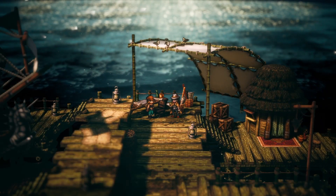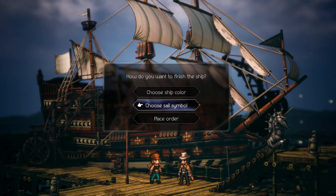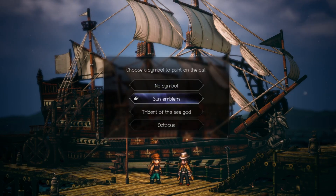After all the cutscenes and storylines, Terry will offer you to sell her unfinished ship for 100,000 leaves. If you already have 100,000 leaves you can use Partitio's Path of Action and purchase the ship.